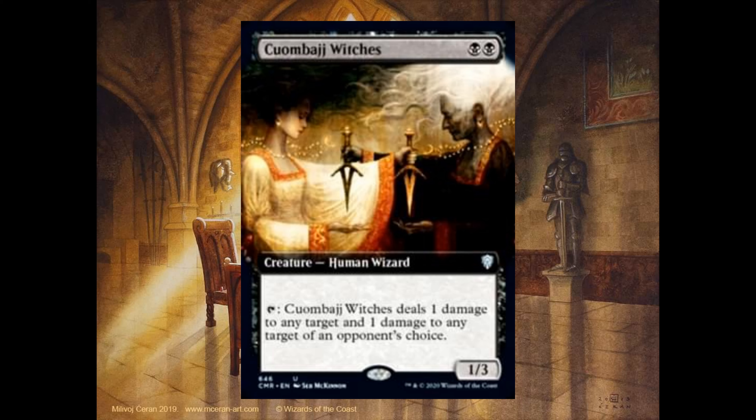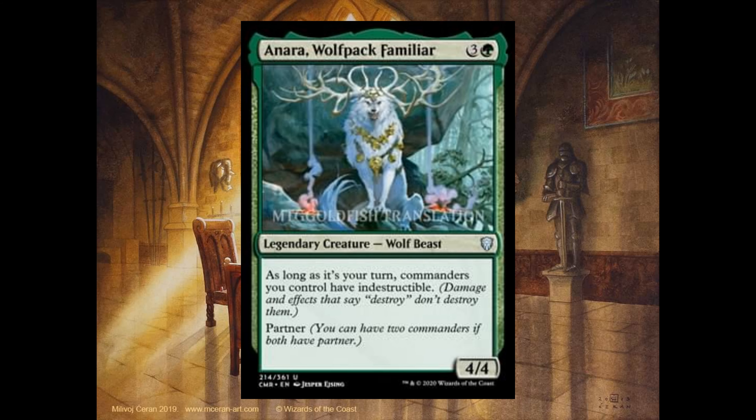Kumbai Witches, 2 black, it's a 1-3. Tap: Kumbai Witches deals 1 damage to any target and 1 damage to any target of an opponent's choice. Anara Wolfpack Familiar, 3 and 1 green, it's a 4-4. As long as it's your turn, commanders you control have indestructible. It also has partner.